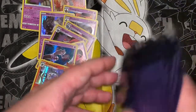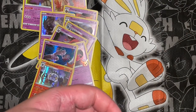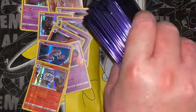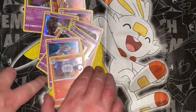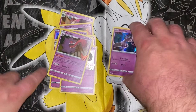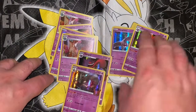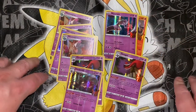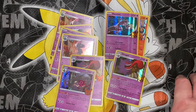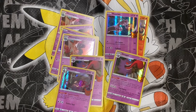Ten packs in, these cards are sick for 15 bucks. I'm happy — I almost want to go back and buy another bundle. I still have 30 packs to go through. The Mewtwo is probably the best pull so far, though that first Gengar was sick too. There will be three more videos covering the rest. No codes in this set unfortunately, but I have plenty of old codes if anyone wants them — just hit me up.